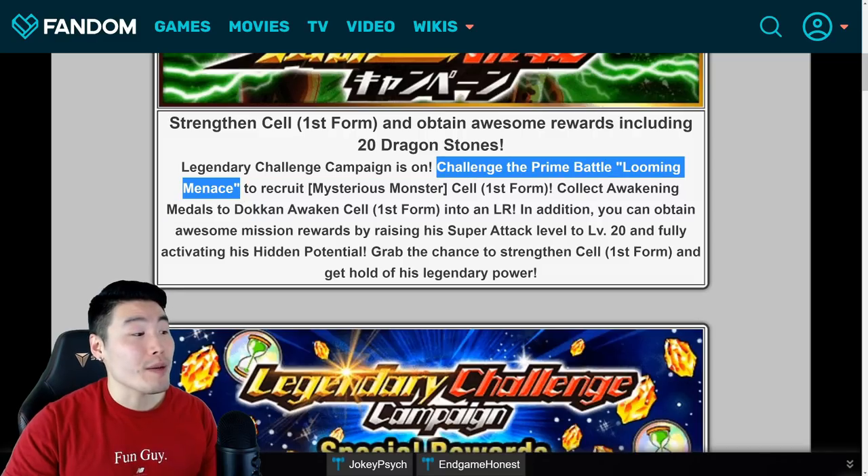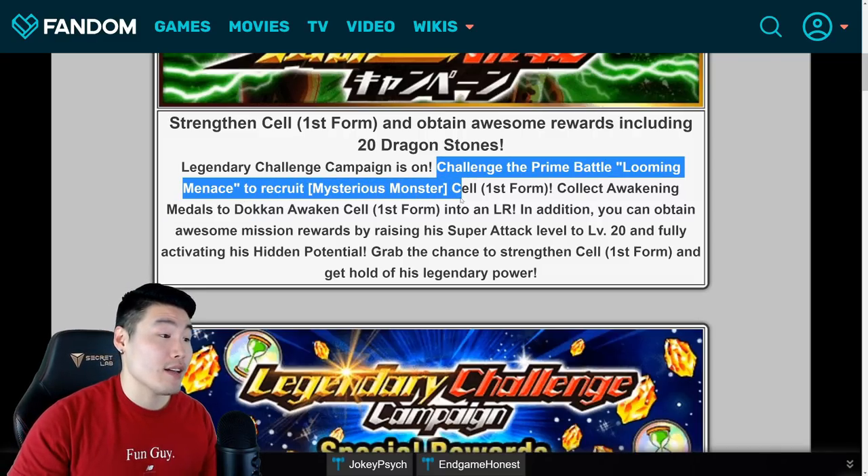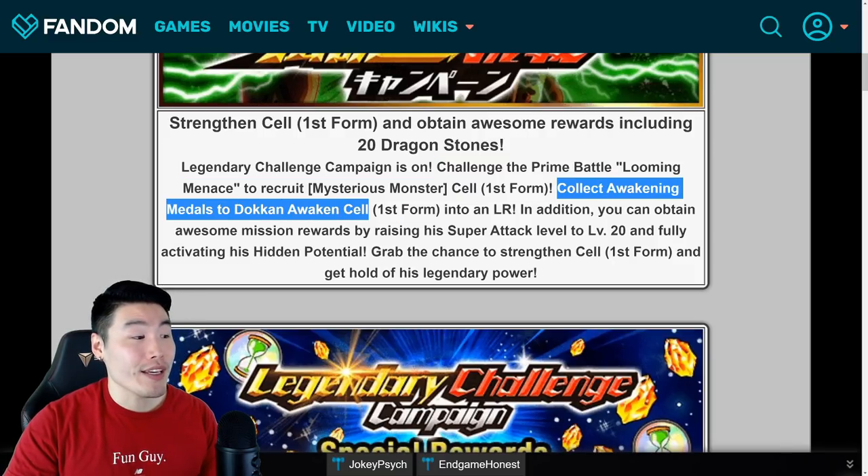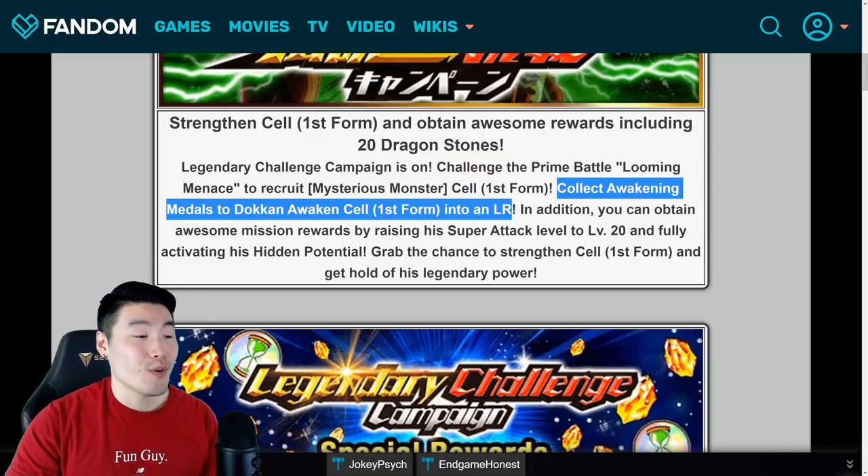Challenge the Prime Battle Looming Menace to recruit Mysterious Cell or Mysterious Monster Cell, First Form. Collect awakening medals to token awaken Cell, First Form, into an LR.